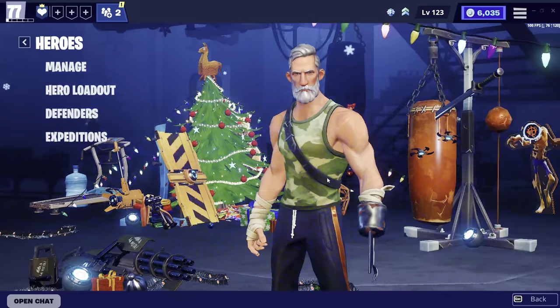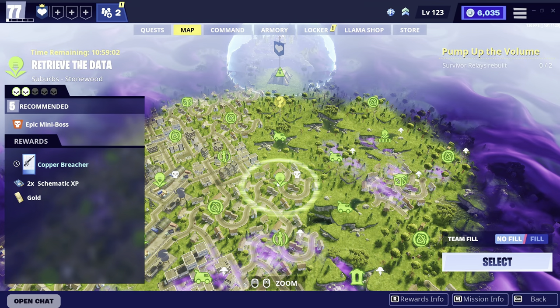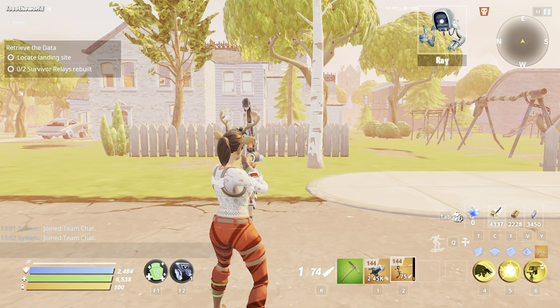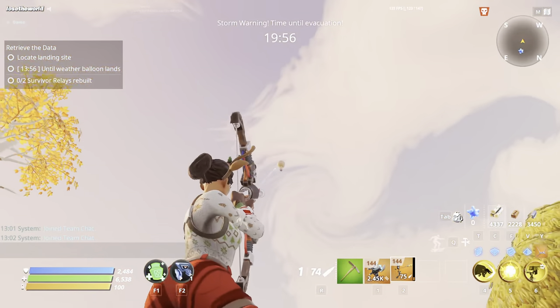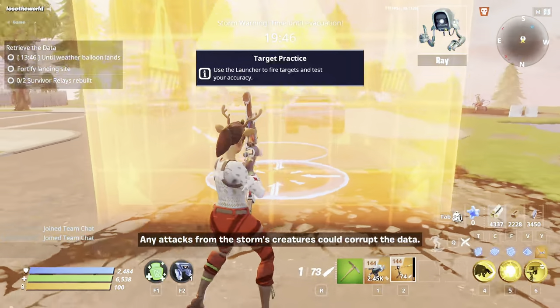Now that the hero loadout is done, we're going to come to the actual map and go into one of these Retrieve the Data missions. Once we've loaded into the mission, we're going to find the balloon — just look up until you find it. As you can see, I found it right there, so we're going to follow the balloon and arrive at the area.